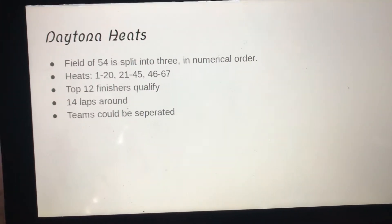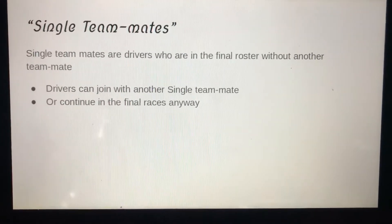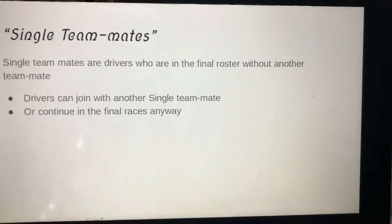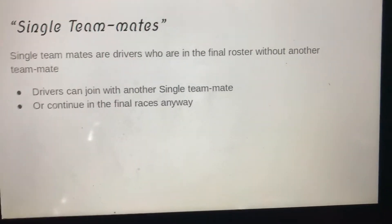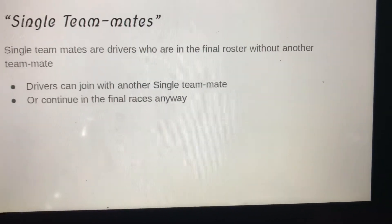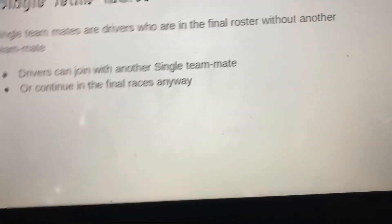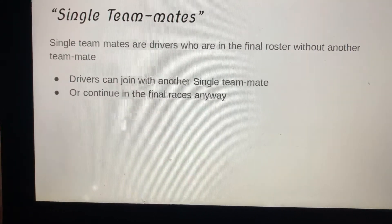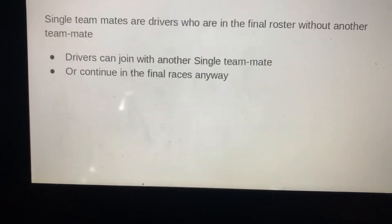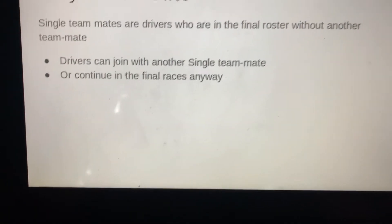Single teammates are teammates that don't have a second buddy going into the final roster. When that happens, you have two options: you can either join with another single teammate to create your own team — you can argue about the team name, I don't care — or you can continue in the races anyway. It's really up to you. But remember, the team limit is always two, so you don't have an unfair advantage when we award the team winners.